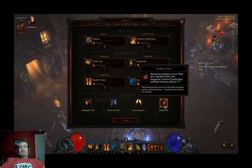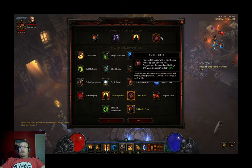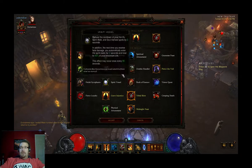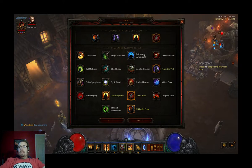I'm still playing around with the fourth passive skill. It used to be Fetish Psychophants. Right now I have Tribal Rites, which reduces the cooldown of your Fetish Army, Big Bad Blue, Hex, Gargantuan, Summon Zombie Dogs, and Mass Confusion by 25% — which is huge for spawning the Gargantuan on elite packs much faster. I could also opt for Zombie Handler, Fierce Loyalty, or Gruesome Feast, which gives you more damage for every health globe you pick up. I'll do some homework and figure out what's best, but for now I'm trying Tribal Rites — 25% reduced cooldown is a big deal.